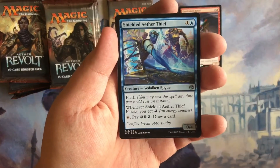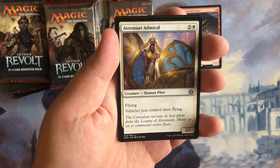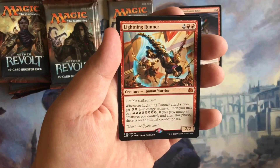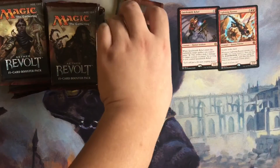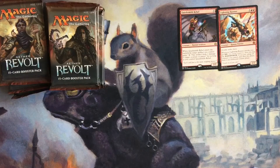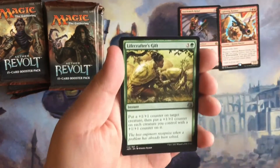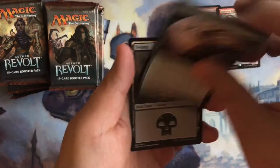All right, second pack: we have Shielded Aether Thief, Arrow Not, Crackdown Construct as a rare, and our mythic is the Lightning Runner! The card gives us additional text — we pulled that in the last pack, spoiler alert. Also Rogue Refiner, Lifecrafter's Gift, Reckless Racer, and Rishkar's Expertise.